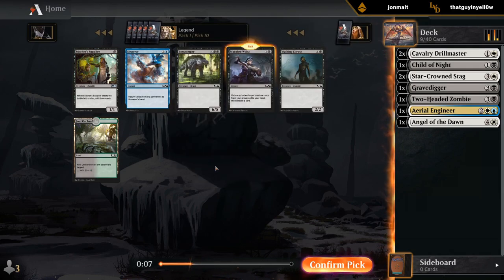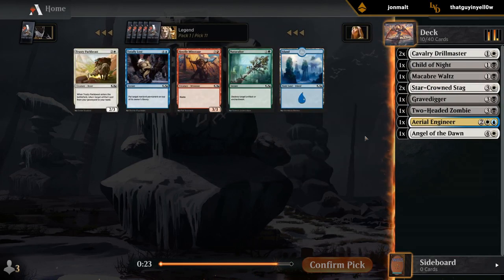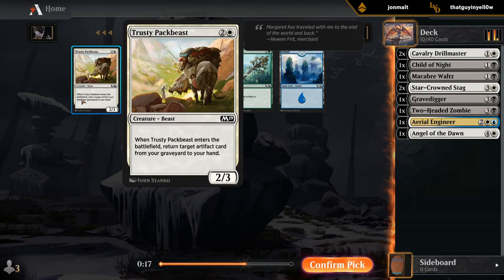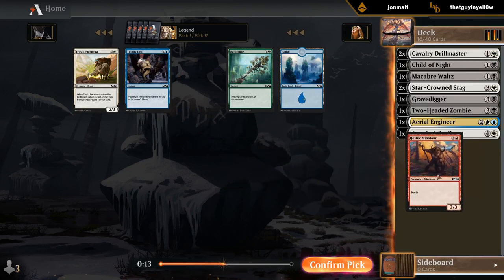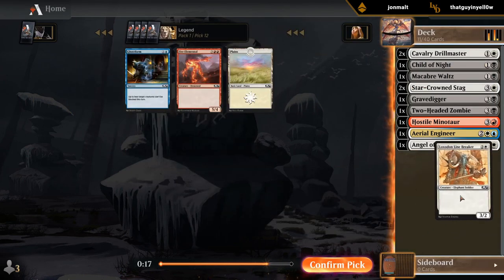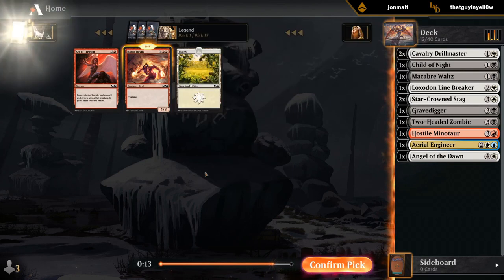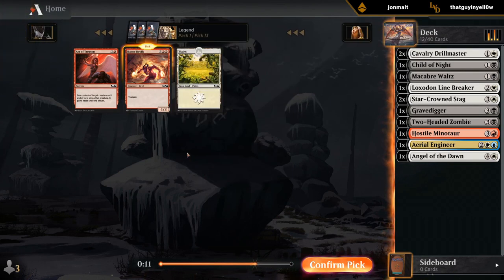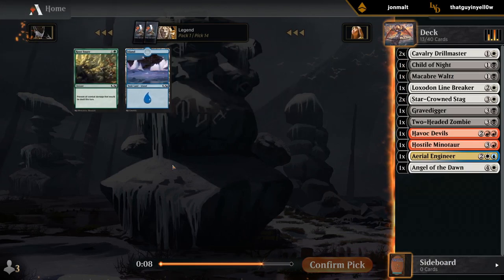Still kind of looking at Disperse in case we end up blue, since even though we have a couple good black cards, I'm still not locked into black by any means. But I probably want to play white. I'll take a Minotaur. Don't really need Pack Beast even in white. Linebreaker is fine filler. And a Havoc Devil at 13th pick. Alright — so we could be red-white, we could be black-white. We'll see.